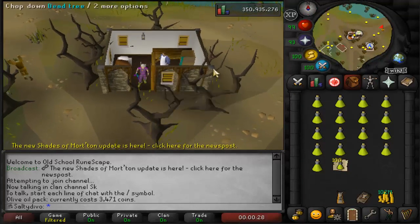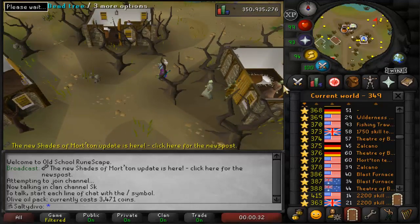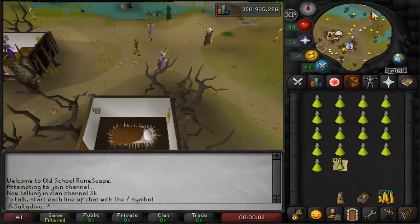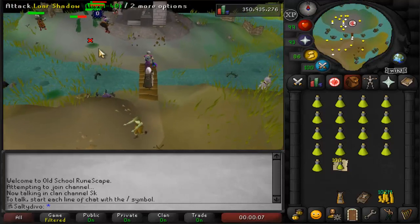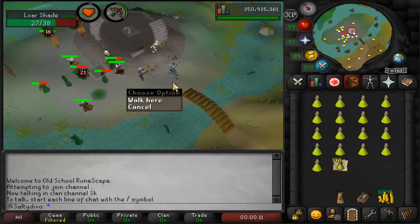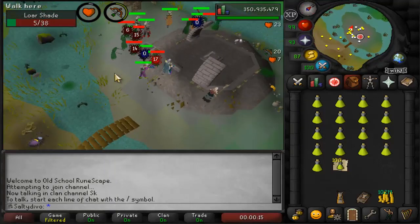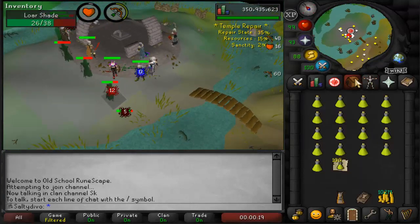The update just happened — they updated the mini game. You can now get yourself a prayer outfit which saves you bones, you can get the coffin which stores the shade remains, and you can also imbue the split bark armor to make the new blood bound and swamp bound, which helps you with vines and blood barrages.